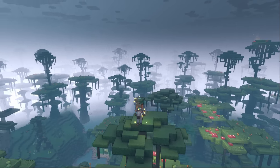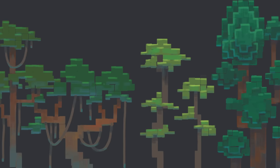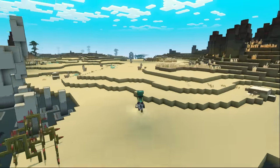Every tree was made by our hands — it's not just placed randomly. It all has a pattern, it makes sense. You can almost feel the world.